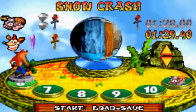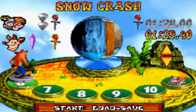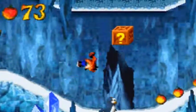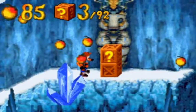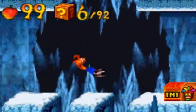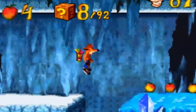Oh, we actually got gold! We were only one second off from Platinum. Anyways, let's go back and get the gems. This one actually might be the annoying bonus one — I'm not entirely sure. Hey, at least we get this Aku Aku no matter what. That's kind of cool.